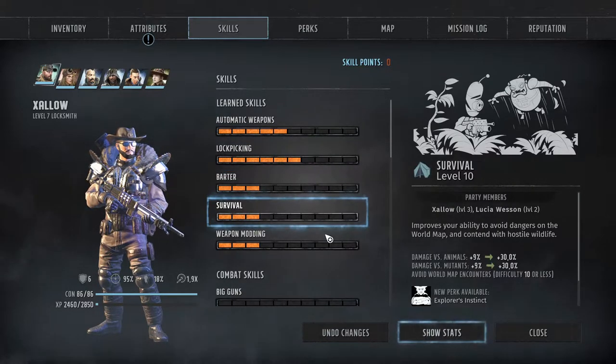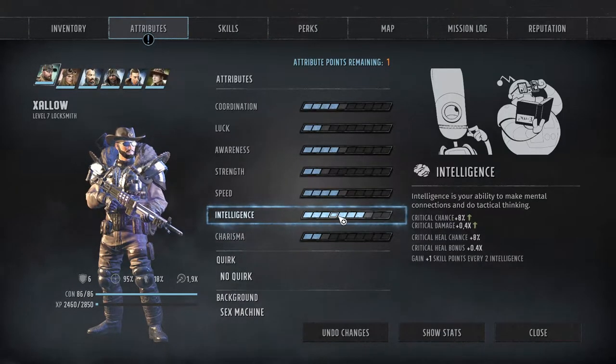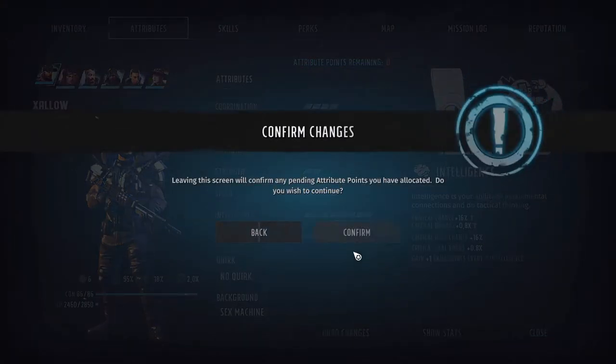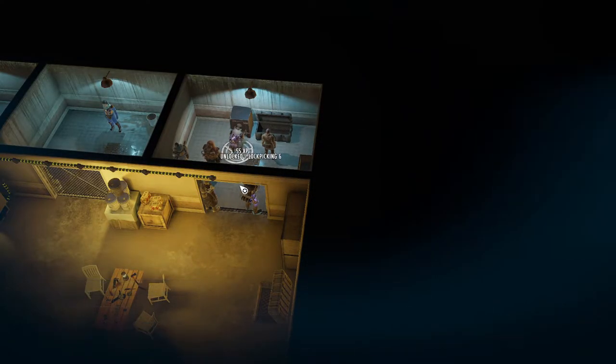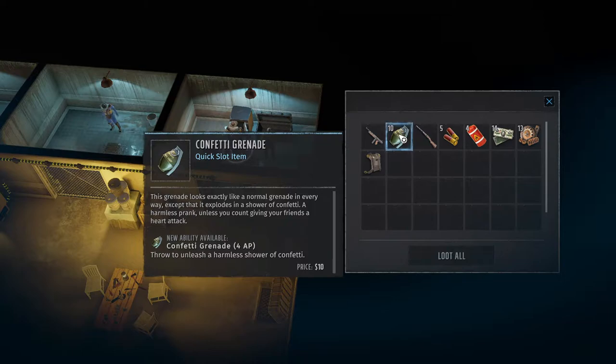Confirmed — one more intelligence. Now we can open it. Tommy gun, 10 grenades — but they're confetti grenades. 'This grenade looks exactly like a normal grenade in every way except that it explodes in a shell of confetti — a harmless prank unless you can't stop giving your friends a heart attack.' Man, what a bummer.